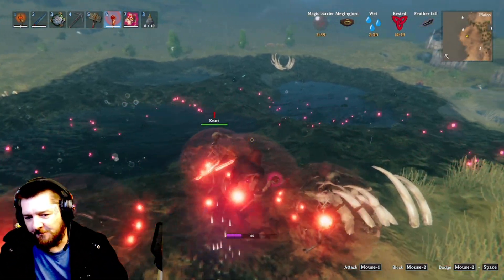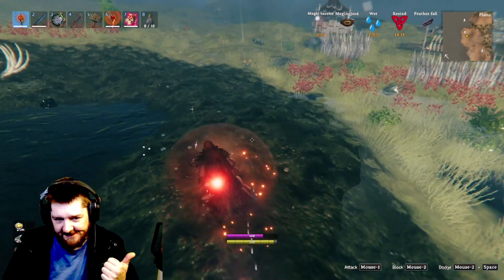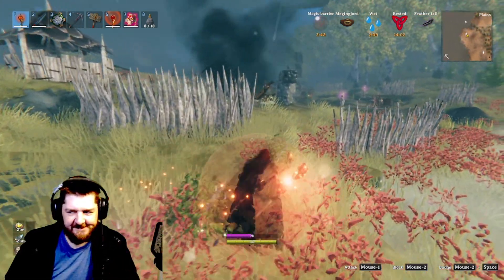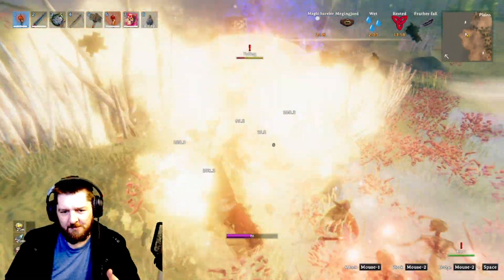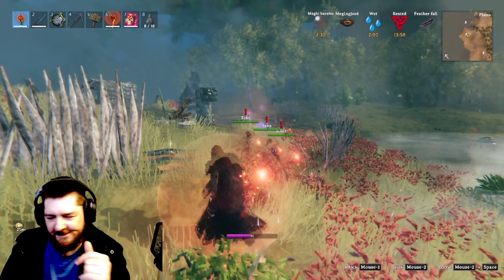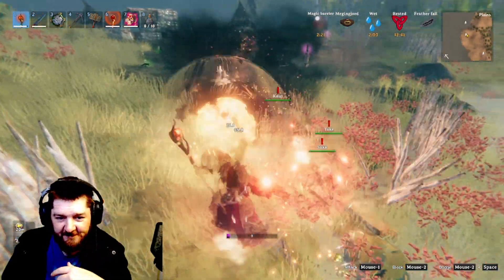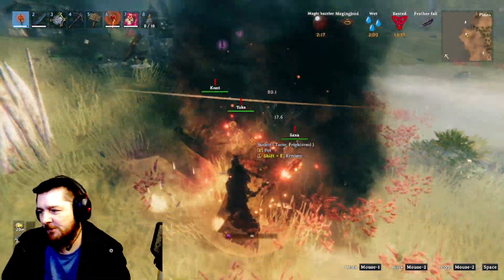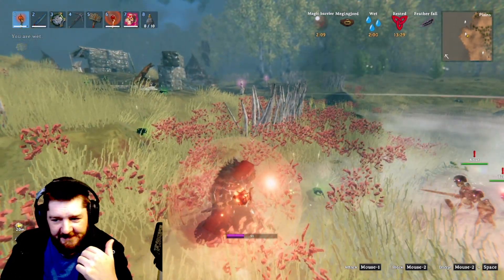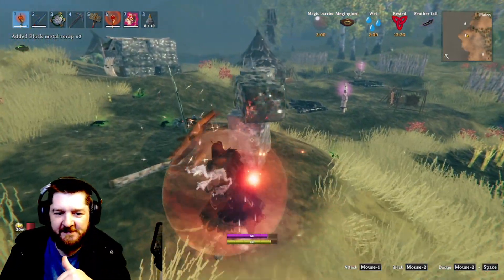Here we've got some gameplay — I'm going to be clearing out a fueling camp in the plains. You'll notice I summoned all three of my skeletons and shielded them. This is exactly what I'm talking about — people not using magic in the best way possible. The skeletons are a little wonky and you can't use them in some places, but when you can, they're really effective as long as you're putting the shield on them to help them stay alive.